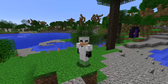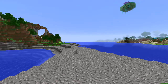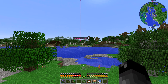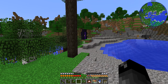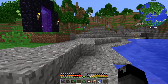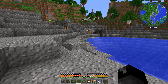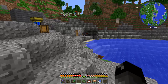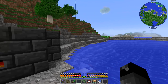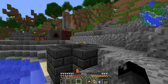Welcome back to another episode of Enigmatica 2 Expert. I've been flying around looking at the different areas and what I wanted to do, and honestly right here where we've been setting up is what we're going to keep as our main base. I think this is right around where we spawned, and it's going to be nice. We're going to push back the land here, keep the lake, and build our base around this place.